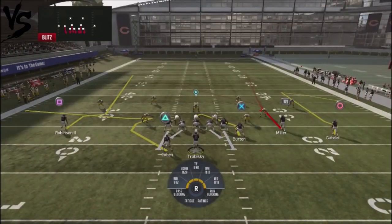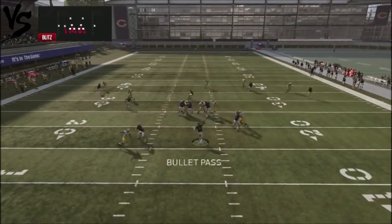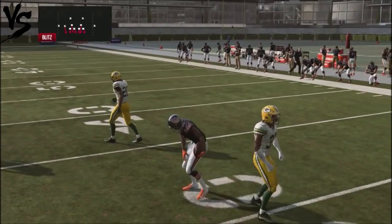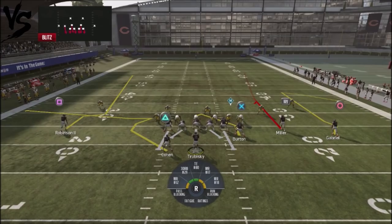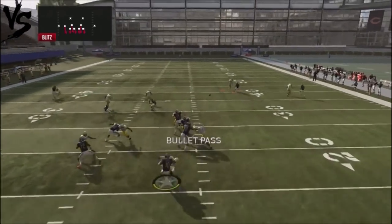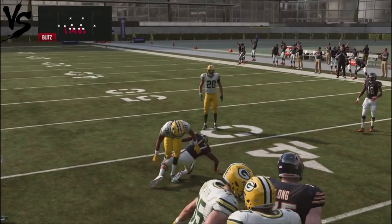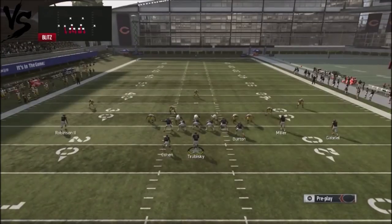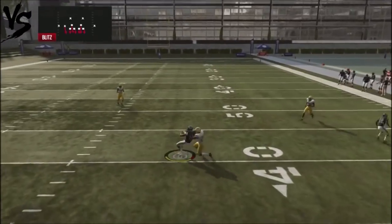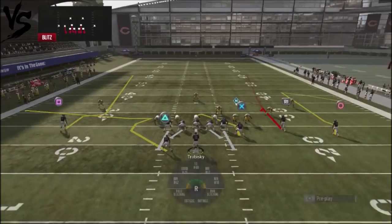This particular play is very effective against heavy man blitzes because this option route will always get fairly good separation once he gets off the line of scrimmage. And what's cool is that if you've got more yardage — basically 10 yards — you can hot route it and get the animation. I picked up 15 yards right there because he actually goes past the sticks. He just turns right around and gets an easy completion against any kind of man blitz.